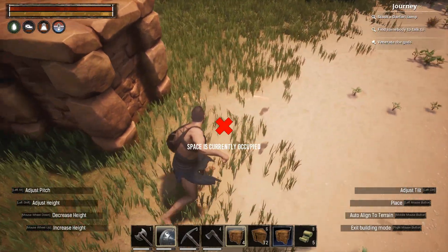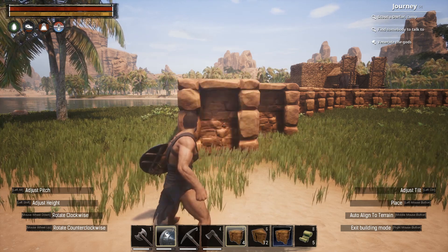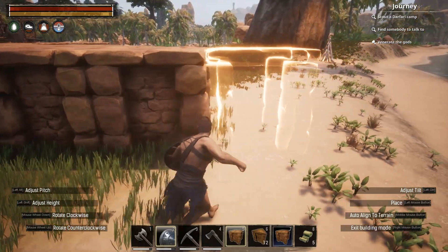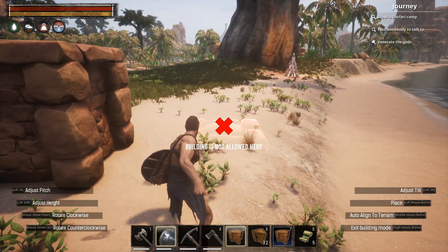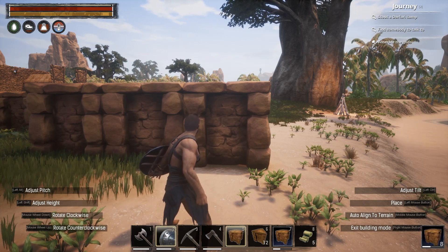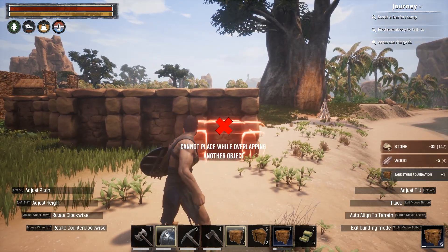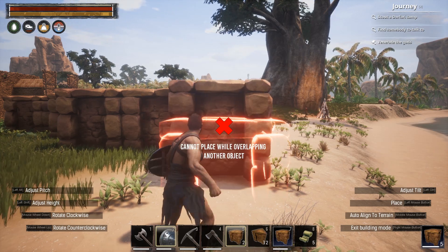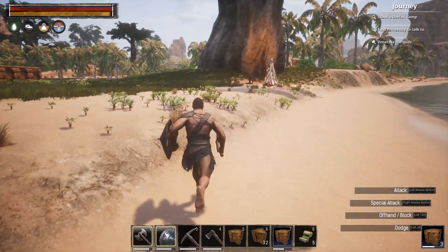I've been building as close to the camp as I can. Sometimes you can't connect a piece even though it should connect to that foundation — I think it's a bug. The fix is simple: switch to another building material and then switch back. That's all you have to do.